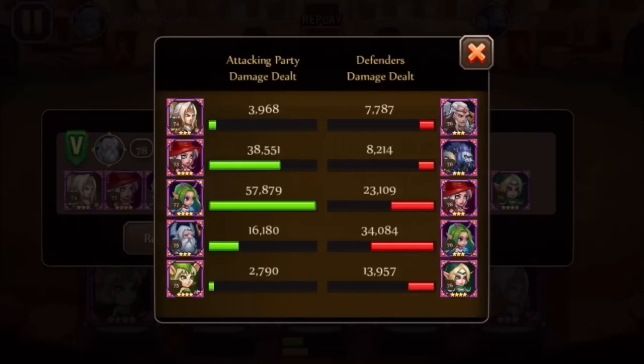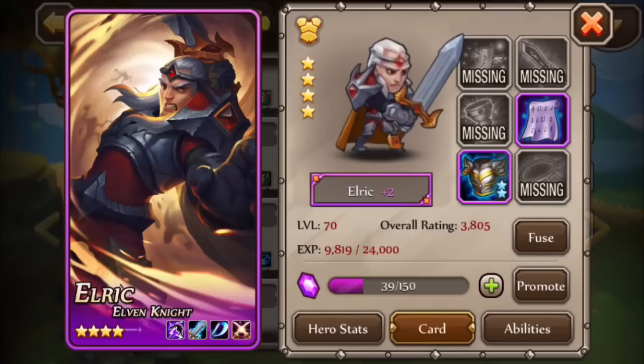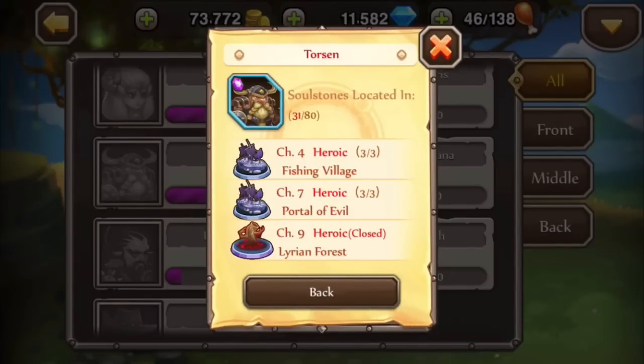A lot of people might say why not run Musashi or Fang up front with Leon so he doesn't die so quickly. But if I do that, I take away from Ember - she put up 38k. Alistair helps by turning the front line person into a duck for a short time. Nine times out of ten, opponents are running Elric on the front line. He's not a tank but the higher you level him, the more tank-like he becomes. Leon's a tank, and Torsen is also a crazy front-line tank.